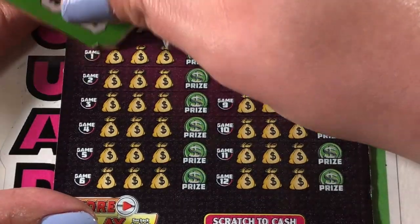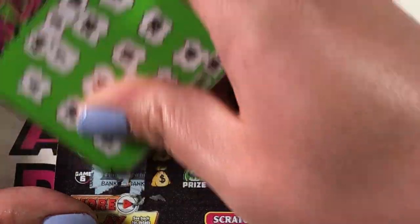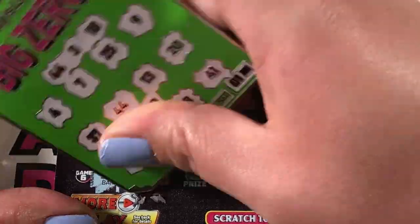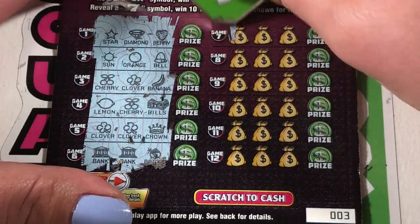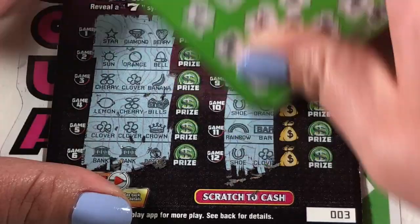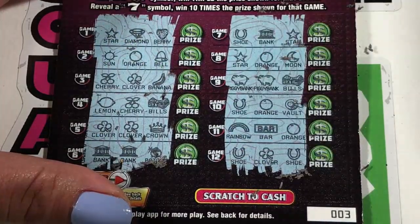Number three. Come on, multiplier — three like symbols. We got a clover and a bank. Can we get some wins? No clover, no bank. We got two piggy banks — we could get a multiplier. Another piggy bank? Nope. Nothing on three.